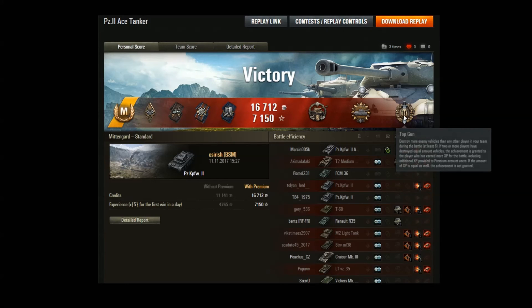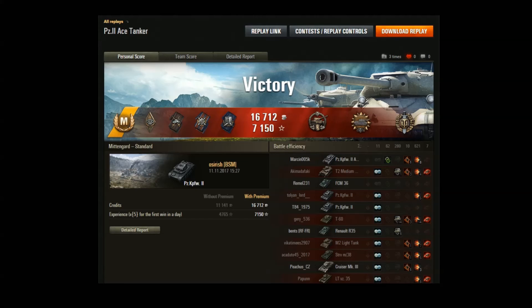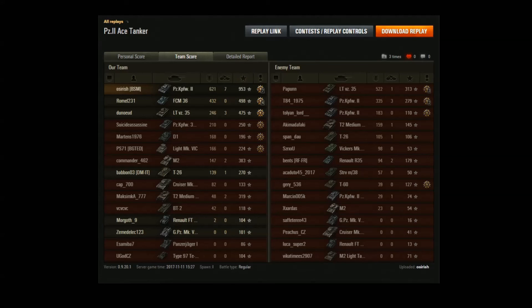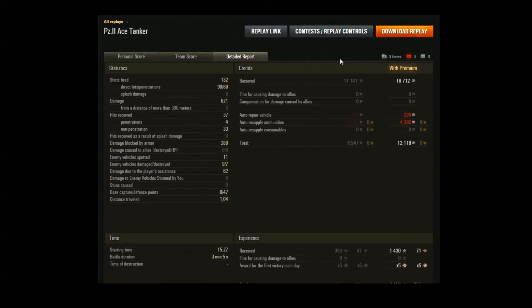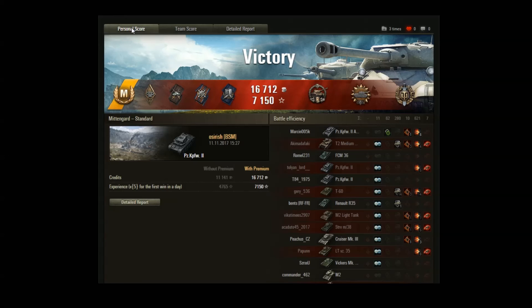We picked up the Ace, Cool-Headed, Scout, and Top Gun — no Pascucci's this time. It was almost identical to the previous game: spotted a lot of tanks, damaged a lot. The penetration, armor, view range, mobility, and turret traverse are all better than or equal to the Panzer 1. Final stats: 953 XP for the ace, 621 damage, 7 kills, 132 shots fired, 90 hits, 60 pens, 62 assistance damage, 9 spotted, 12,000 credits. On a times-5 event that gave 7,150 XP with a premium account.